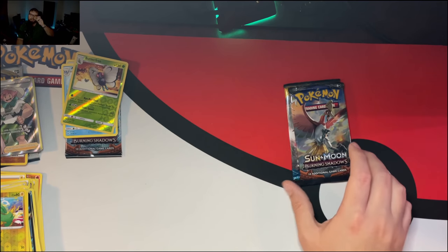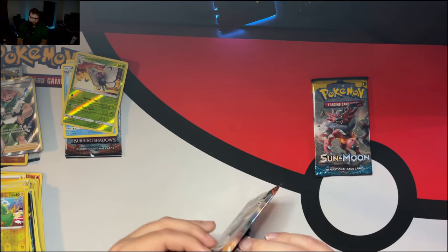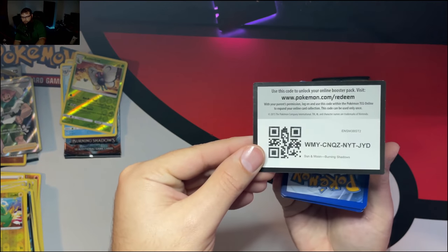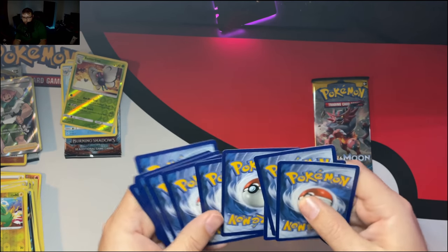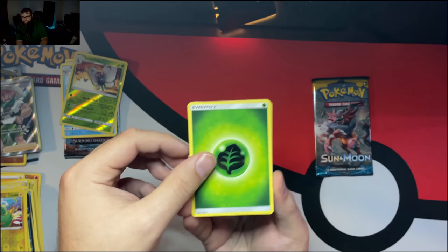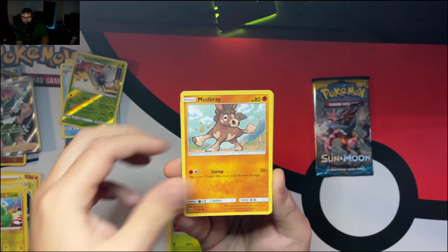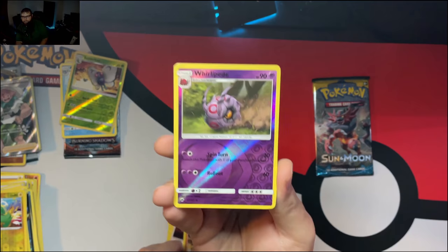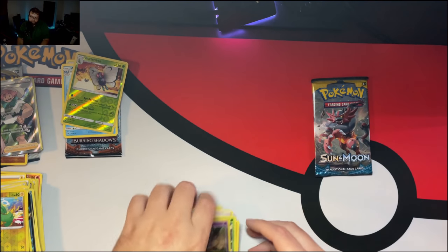Maybe this last tin is all gonna be magic — not just last pack magic, but the tin itself. Burning Shadows — alright, can we have a hit? No, we cannot — the ever-elusive green bag VMAX. There's the code card. Energy, Ralts, Alolan Vulpix, Hoothoot, Ledyba, Mudbray, Olivia, Kangaskhan, Rhyhorn, a reverse Whirlipede, and a Heracross non-holo. A Heracross — it was pretty cool though, I will give it that.